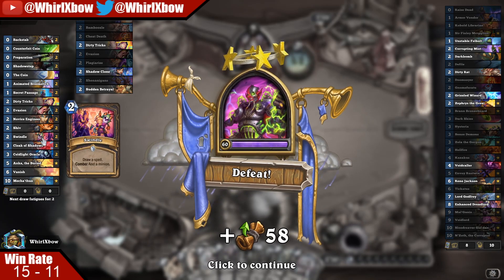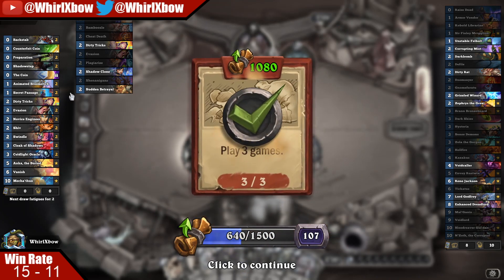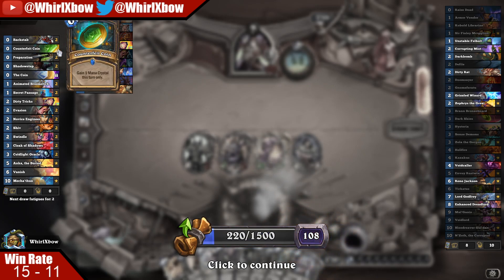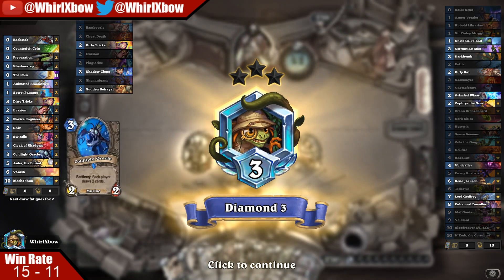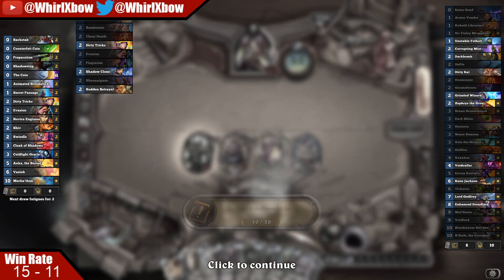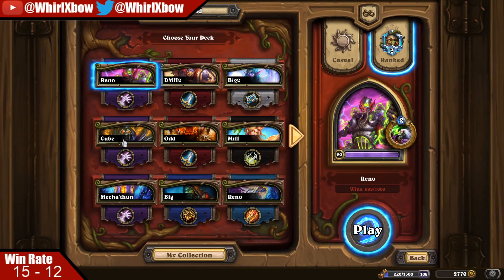Although if I was him I would probably try to find room for one copy of — like I'd cut Counterfeit Coin or something for a copy of Hemet, because you can slam Hemet on six as long as you're holding the broomstick and you're chilling. Well, that's the first time I've ever played against Mechathun Rogue — actually seems kind of legit, not gonna lie. It's time to demote back down to Diamond, so let's queue up that demotion game. Secret Mage is my guess.